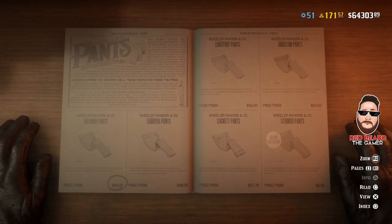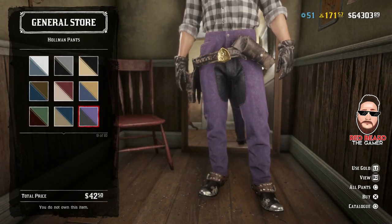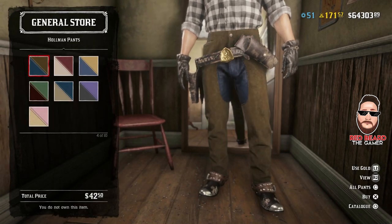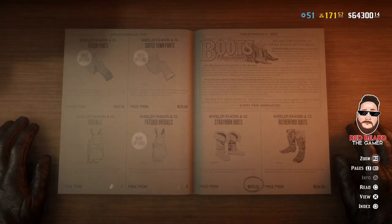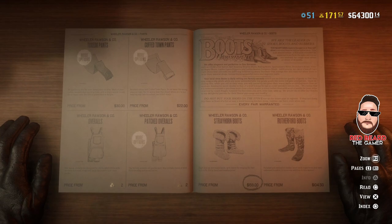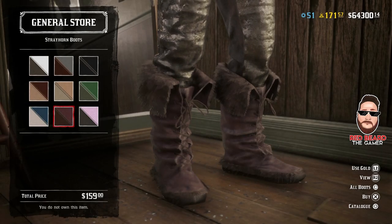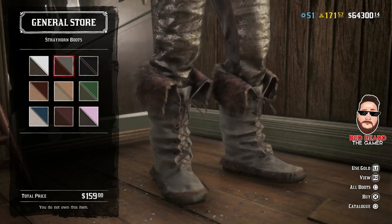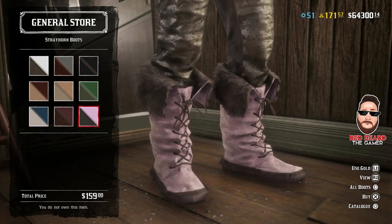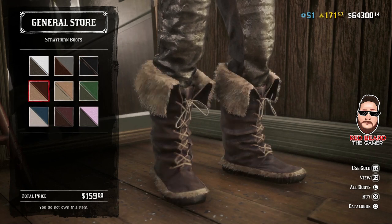Then we have a new set of pants — the Holman pants. You've got different colors and none of them need gold to unlock, which is a good thing. Then we have two sets of boots: the Strayhorn boots at $159. They kind of look like Uggs, but not too bad if your character is going to be up in the winter hunting and stuff like that.